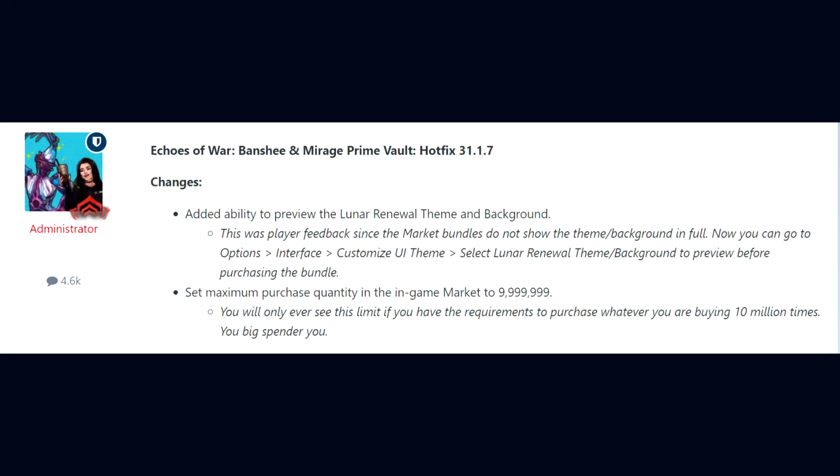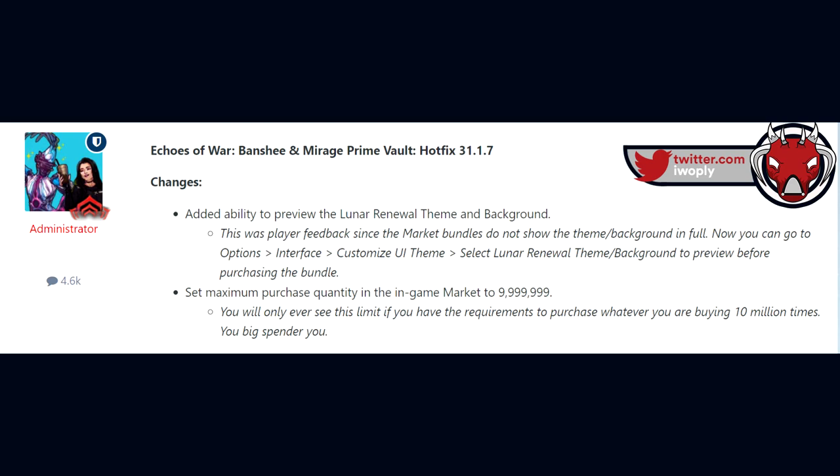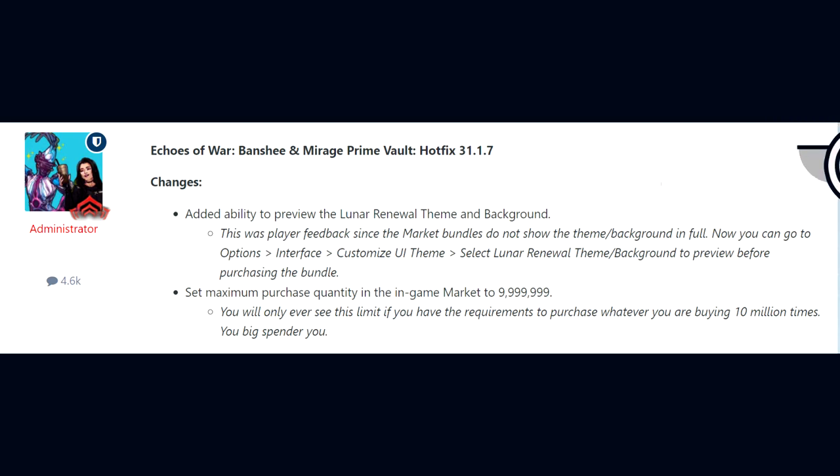DE added the ability to preview the Lunar Renewal Theme and Background, with a note that this was player feedback, as the market bundles did not show the theme or background in full. You can go into your options, interface, customize UI theme, and then select the Lunar Renewal Theme and Background to preview them before purchasing.